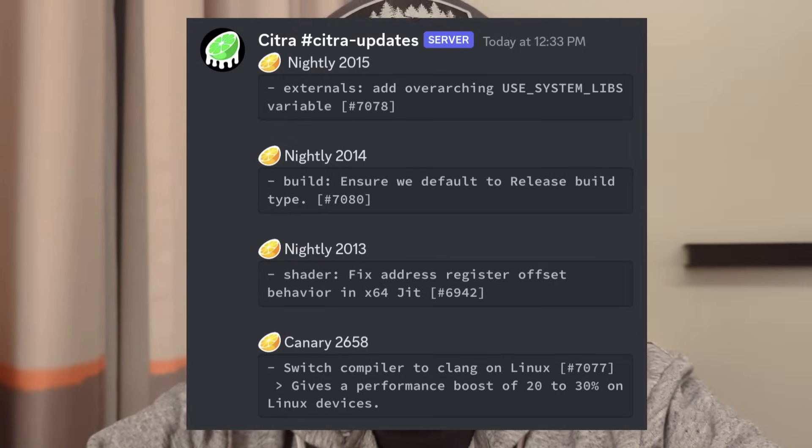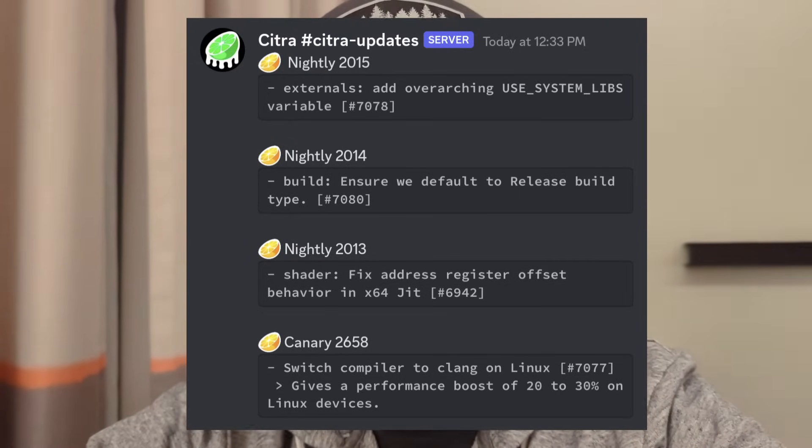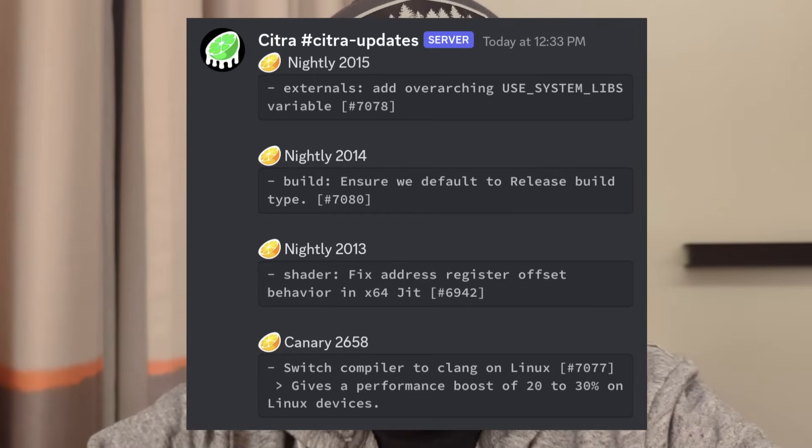At this point in time, it's only going to emulate very simple homebrew games like Tetris. Moving on, we're talking about Nintendo 3DS emulation on PC with Citra. If you're using Linux, you may want to pay attention to this update. As of Canary 2658, there's a massive performance bump of between 20 to 30%. Citra Canary is the more experimental version of Citra, so not everything may work as expected — there may be some bugs and some issues — but it might be worth checking out.